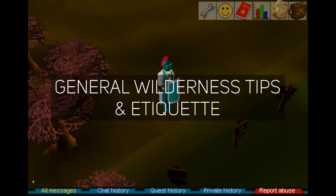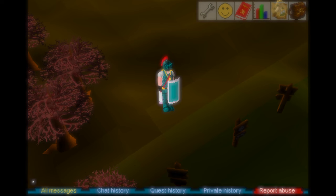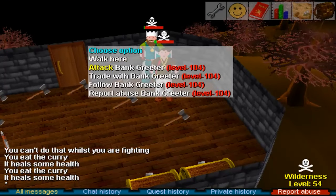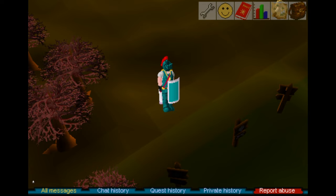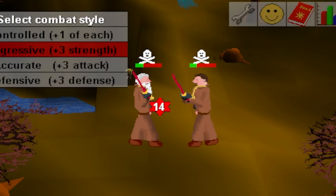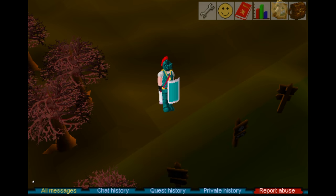Now for general wilderness tips and etiquette. First, know when to run. In extreme cases where you're fighting someone skulled with a party hat or valuable rare and you're just risking rune armor or a dragon weapon, just risk it for the biscuit — don't run until you really have to. In normal cases, remember you should never run if you can still take another hit. Don't run at half health or above. It's easy to run nervously in the heat of battle, but it's a mistake. Only run when you seriously cannot take another hit, and try to make sure you get the last hit in before running.